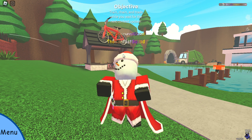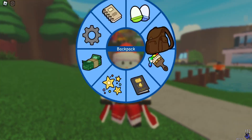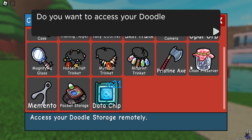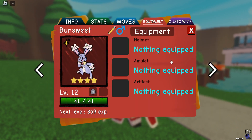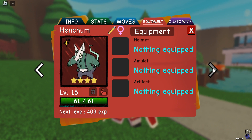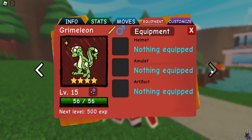All right, so the first thing I'm gonna do is open up inventory. Here are my misprints, you guys can see them. We got a Bun Sweep, Boom Boom - you guys can just slow down the video if you want to get a better look.